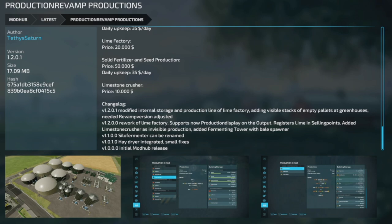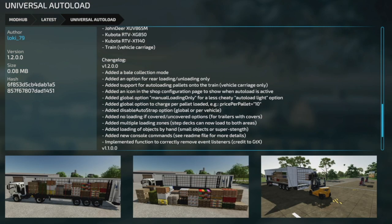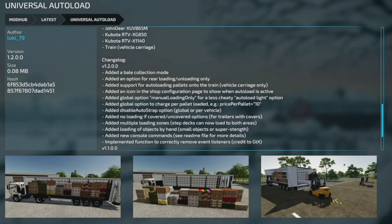Two mod updates for PC and Mac players. First, Production Revamp Productions from Tethys Saturn, version 1.2.1 — modified the internal storage and production line of the lime factory, added visibility stacks of empty pallets with greenhouses, and the needed revamp version has been adjusted. The last mod today is a big update to the Universal Auto Load mod from Loki79, version 1.2 — added a bale collection mode, added an option for rear loading and unloading only, and added support for auto-loading pallets into the train (vehicle carriage only).